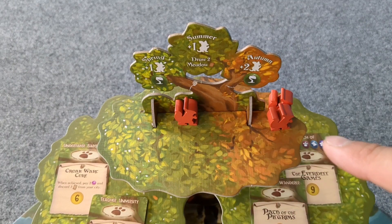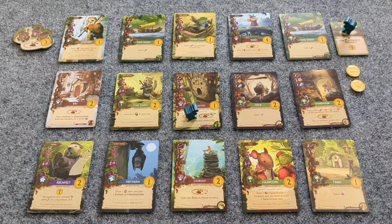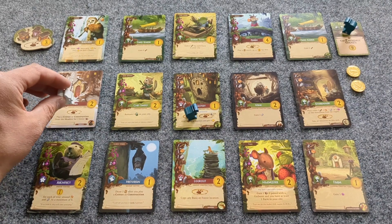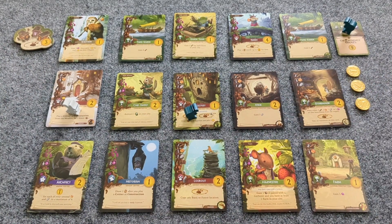When you're in the autumn round, all your workers have been deployed, and you cannot or don't wish to perform any more actions, you pass on your turn. When you pass, you cannot be given any cards or resources. Your workers remain on all the spots they were deployed to, and can still receive a point token for other critters visiting your city. If there is only one player left who has not passed and cards or resources need to be given to a player, they must discard those instead.